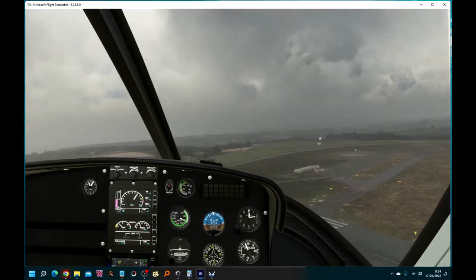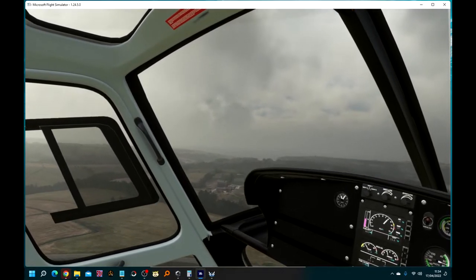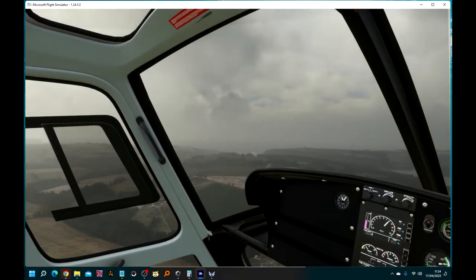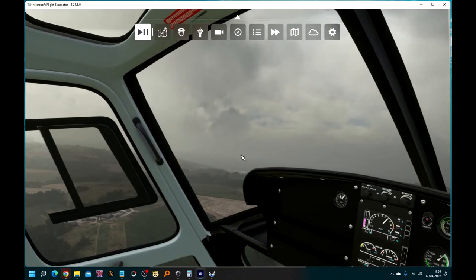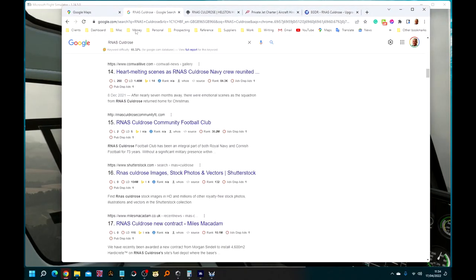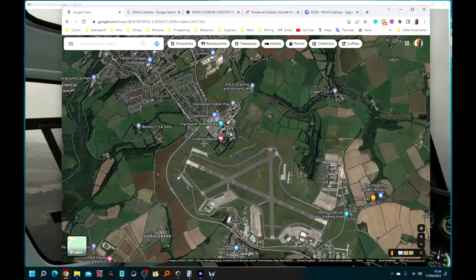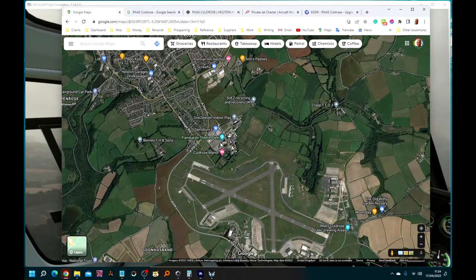It's a bit gloomy, but you can see some interesting aircraft that Super Spud has left for us to have a close look at, like this vertical take-off large transport. If I've got my geography correct, we're quite close to an attraction called Flambards. I'm not sure exactly where it is, so I'm just going to pause and have a look at the map — it's one of the great things you can do in a flight simulator. Just off the end of the runway, to the north, there is Flambards theme park, so let's see if we can find it.